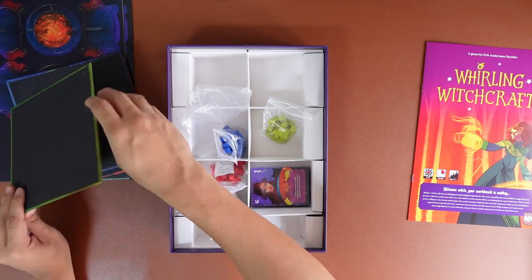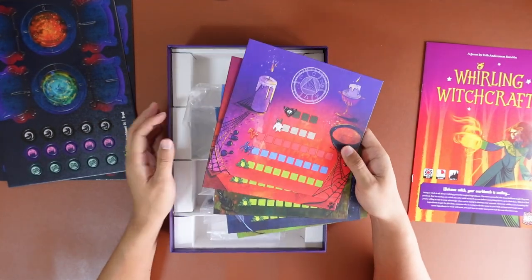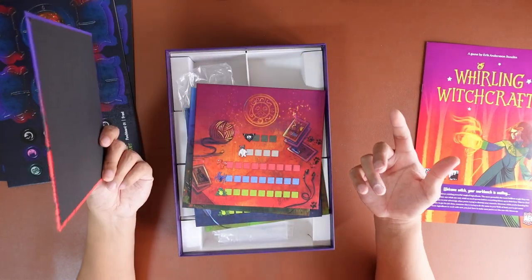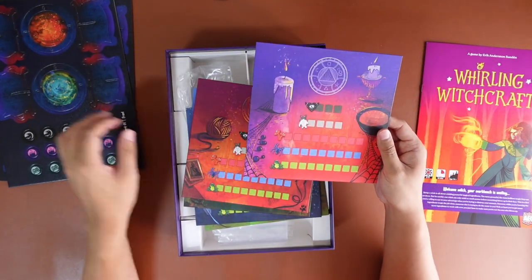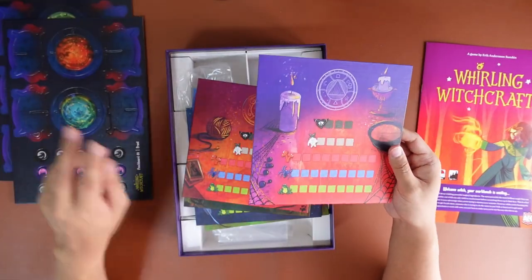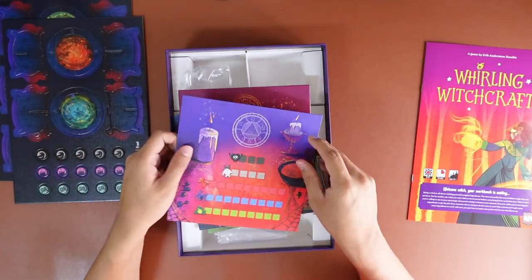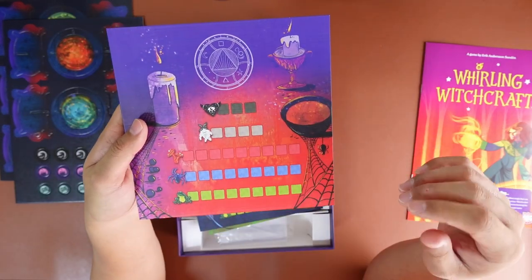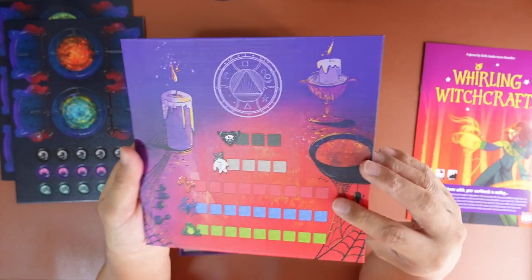I thought the player sheets might be folded but they are not. There are five — one for each player. I'm not too sure if there's any color coordination, but even the cauldrons are passed around so there's no real player color. The colors are most likely for your ingredients. I think what they mean is completing five of these ingredient circles to win.